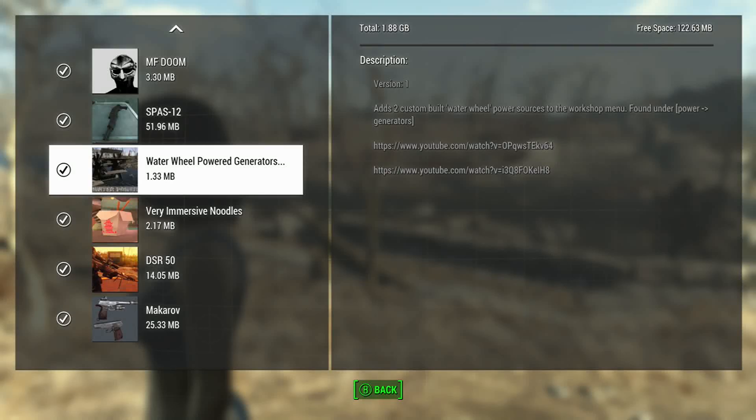All right everybody, we're looking at a simple but very useful mod — it's a water wheel power generator. It has two custom-built water wheel power sources available in the workshop menu under the power section.